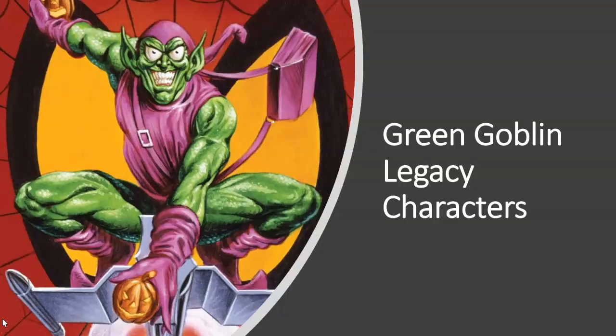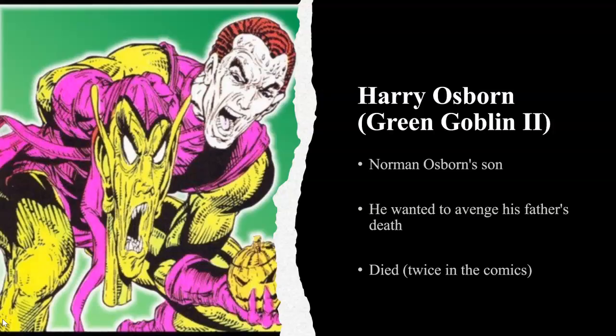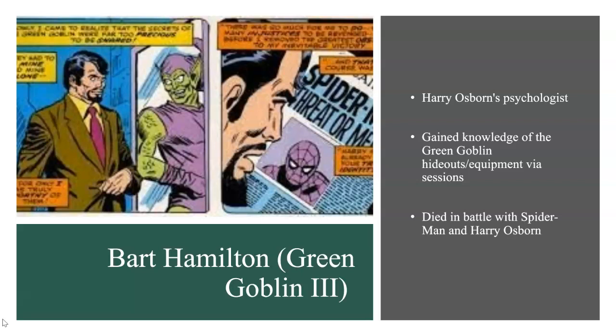The first subcategory is the Green Goblin legacy characters — characters that directly followed Norman Osborn as the Green Goblin and had significant time in that role in the comics. We have to start with Harry Osborn, the second Green Goblin. He's the son of Norman Osborn, who wanted to avenge his father's death. Harry died twice in the comic books. Then there's Bart Hamilton, the third Green Goblin, Harry Osborn's psychologist. He gained knowledge of the Green Goblin hideouts and equipment via his therapy sessions with Harry Osborn, and he died in battle with Spider-Man and Harry Osborn.